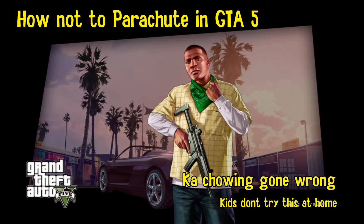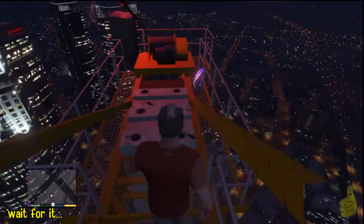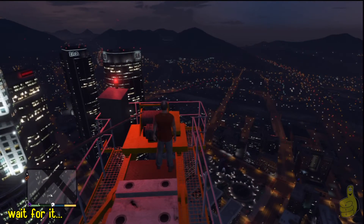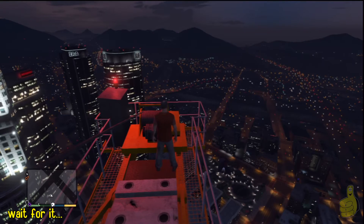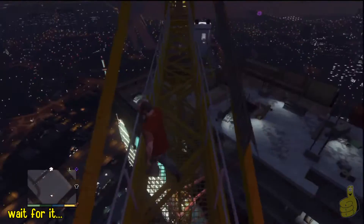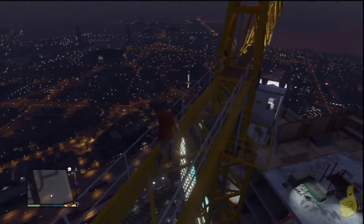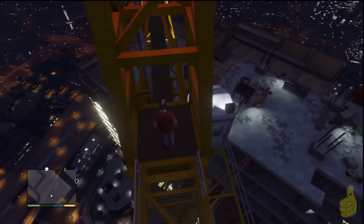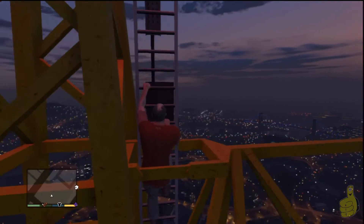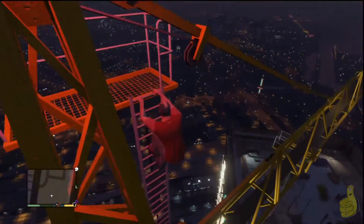This is what you might call a case of the kachowing gone wrong. And kids, please do not try this at home. Alright, you can see we're up on a very high, high crane skyscraper thingy-neat bobber here. And you can see there was a parachute off to the side there that we just picked up. I'm not sure if this respawns every time or not. We just happened to have this come along our path, and so we scaled it to the top. It takes about four and a half minutes to climb it from the bottom. It is ridiculous. And our stamina with Trevor was all the way up.